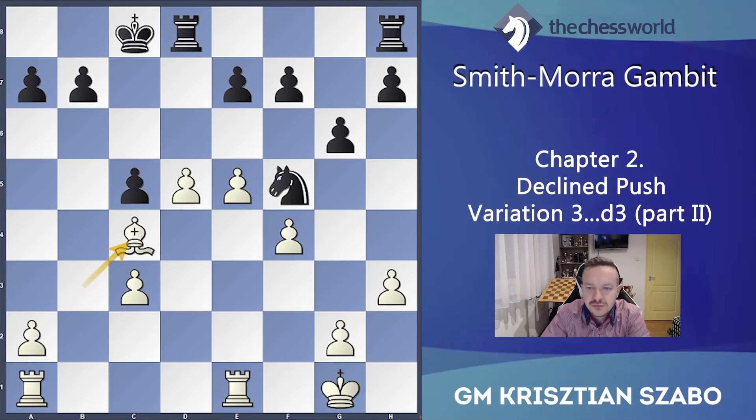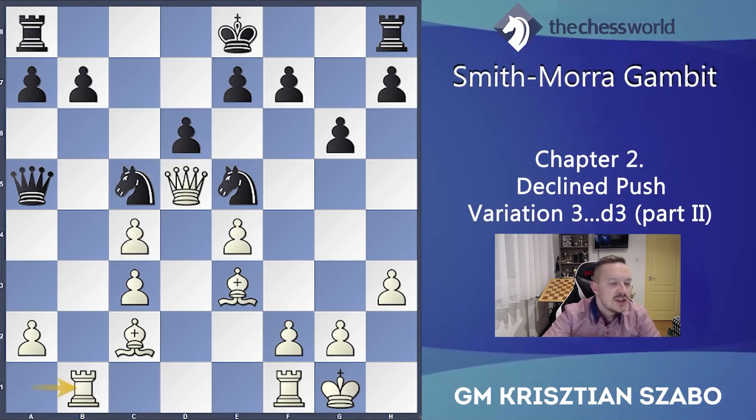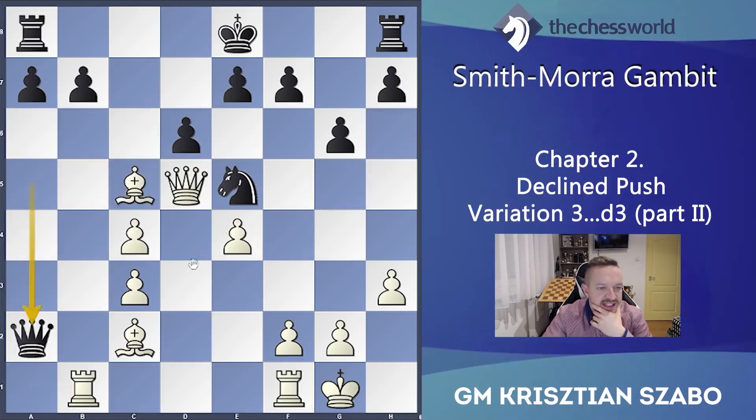That was after Qxd5. How about if he goes to Nc5 instead? We play Rab1, going slowly forward and trying to create activity. The a2 pawn is not a big problem now because Qxa2 could be met by Bxc5.